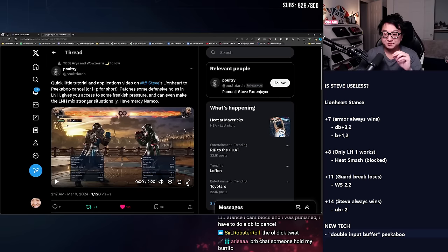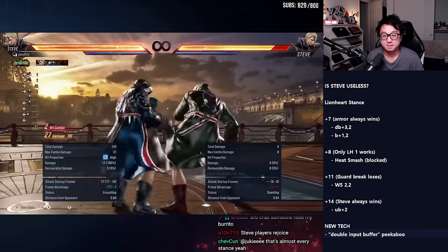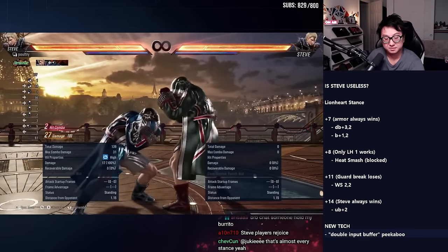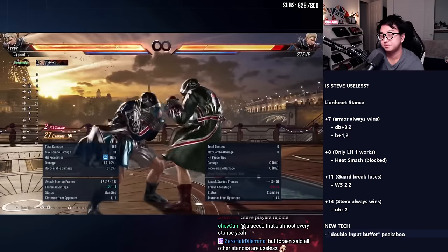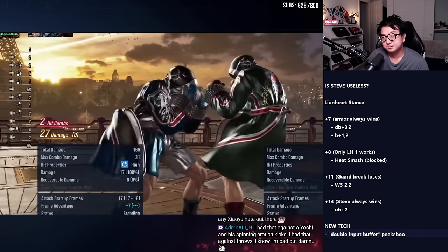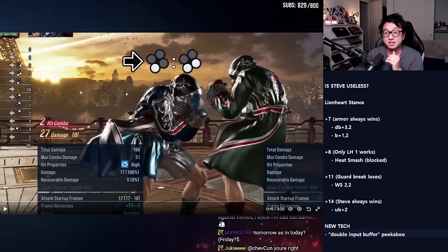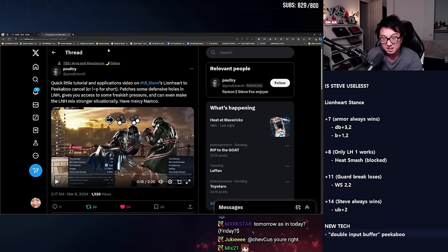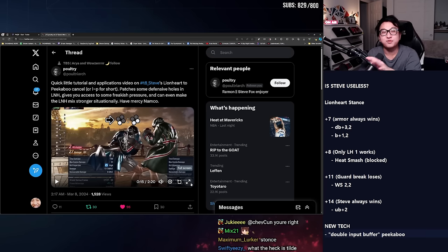Let's check out this video from Poultry — it will be linked below. This is incredible, brand new cutting-edge tech. Whenever you're transitioning into Steve's Lionheart stance, you can actually cancel the stance into his peekaboo stance. By watching his right hand as it drops down to his waist and as it visibly begins to rise back up, you want to input forward 3 tilde 3+4. He's saying when Steve lowers his right arm and is about to lift it up again, you hit forward 3 tilde 3+4 — you want to plink it as quickly as possible.